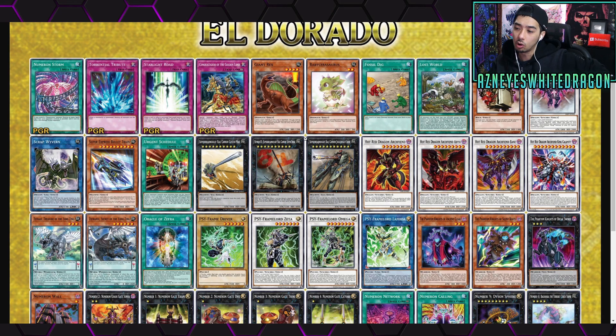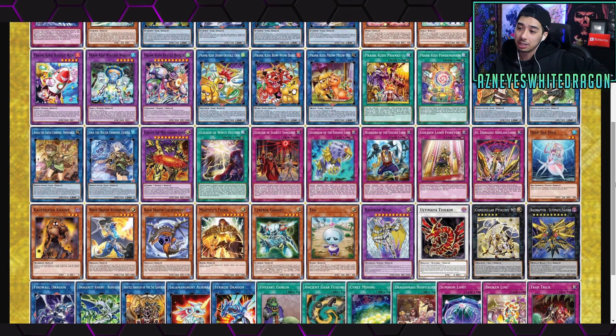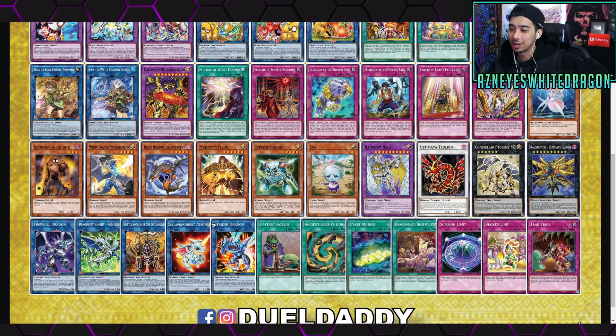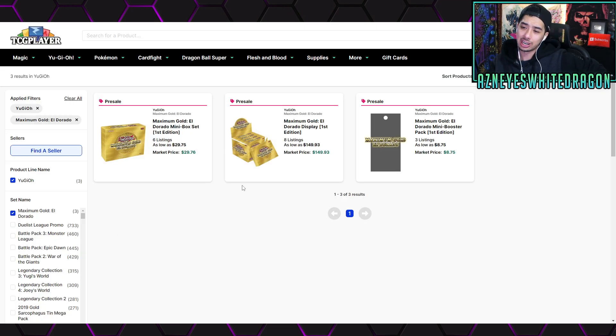The ones that don't say Premium Gold Rare obviously won't be that rarity. Looking at other reprints: Prank-Kids, still a relatively decent archetype. Deep Sea Diva — we're getting more water stuff, so the BEST probably gets a reprint in there as well. Then we've got Eva, a fantastic card. Then the White and Black dragons, Majesty's Fiend, and Firewall — although it's been nerfed. Upstart Goblin, always a fantastic card to get.